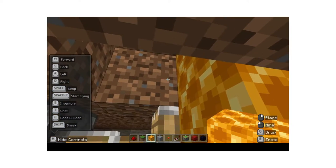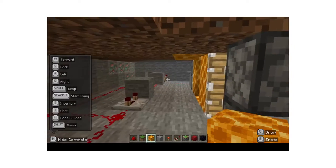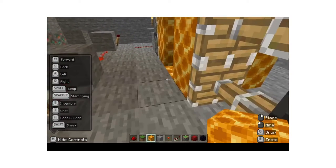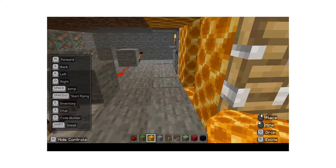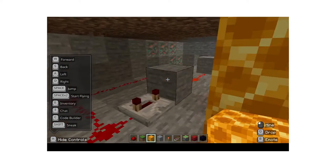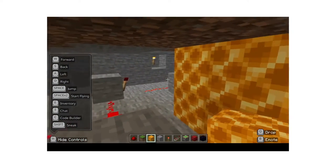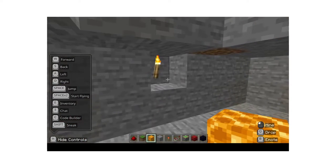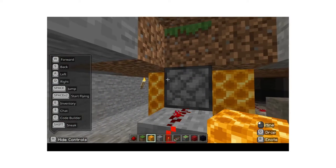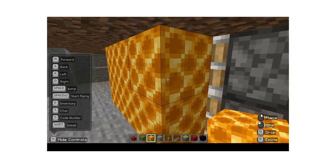Just keep going up. I'll replace that and then go to the other side and do the exact same thing. Now that I've done that, your honeycomb trap is done and you can walk into your base without any issues.